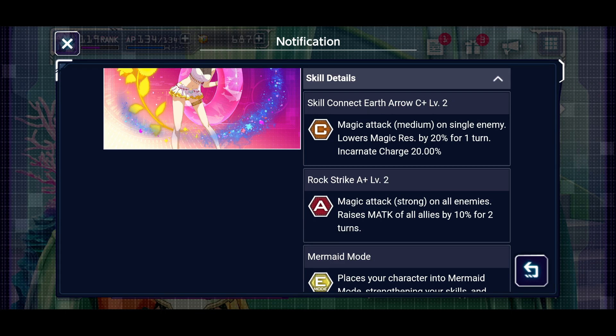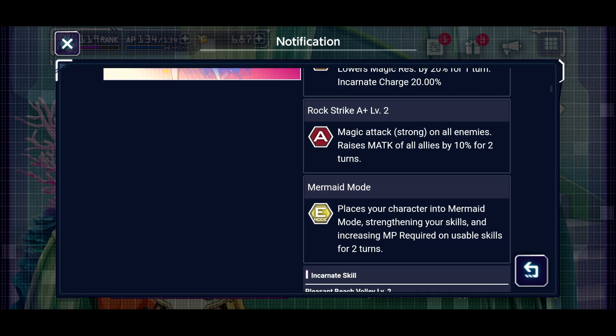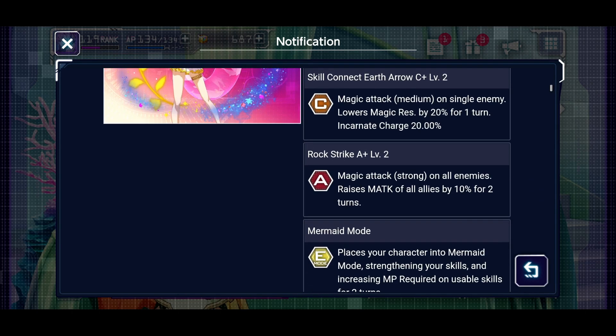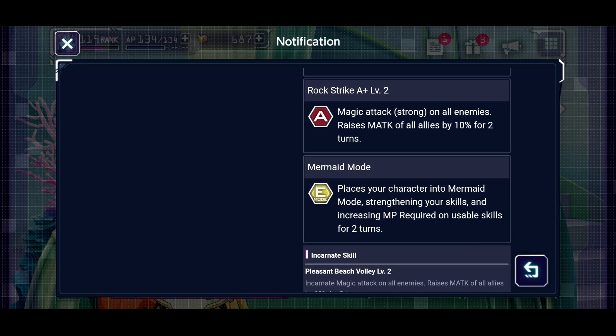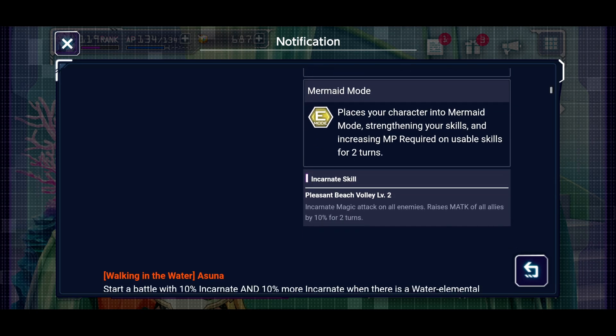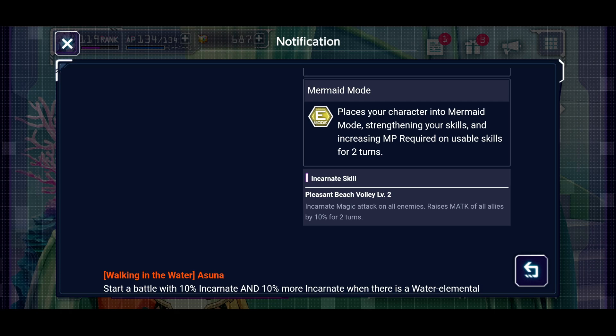Going over it again quickly: magic attack medium on single enemy for charge, lowers magic resistance by 20 for one turn, and incarnate charges 20 percent. Rock Strike is an assault magic attack strong on all enemies, raises magic attack of all allies by 10 for two turns - two turns isn't bad. Then Mermaid Mode puts your character into mermaid mode, which is just enhanced mode with a summer theme name, strengthening your skills and increasing MP required for two turns. Her incarnate skill Pleasant Beach Volley is a magic attack on all enemies raising magic attack of all allies by 10 for two turns.